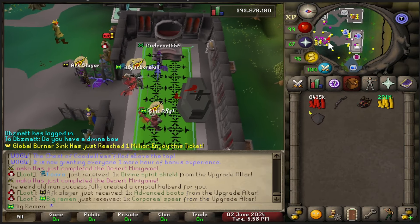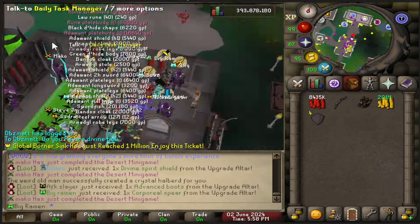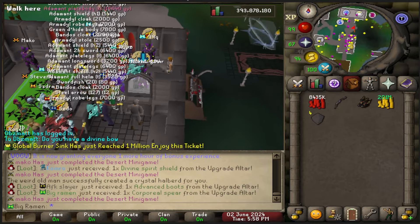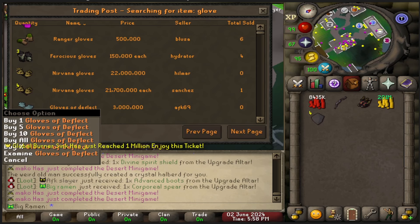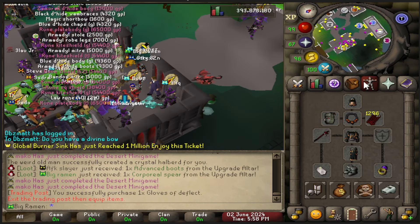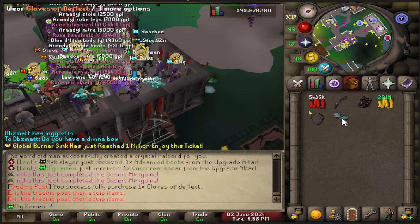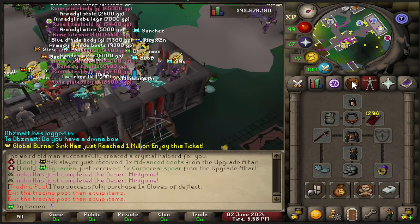Now let's go test it out. I feel like I have 8 mil more though — what can I spend 8 mil on? I don't know if these are good prices. I feel like 3 mil is not the end of the world, so we'll go ahead and pick up the gloves. Now it's letting me wear them. We got the gloves.